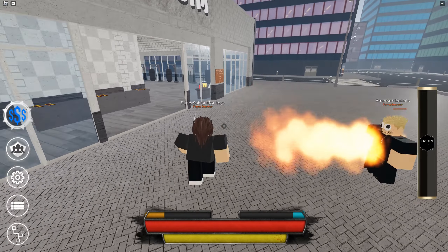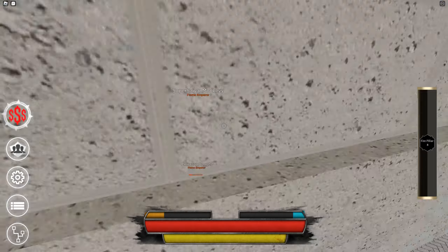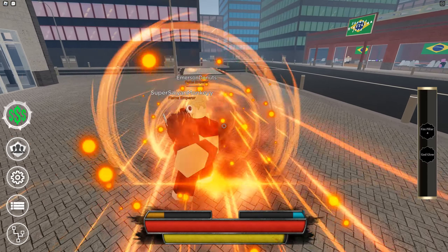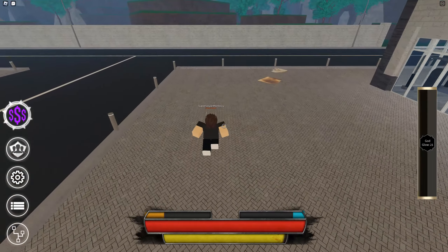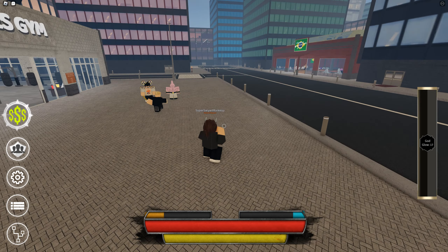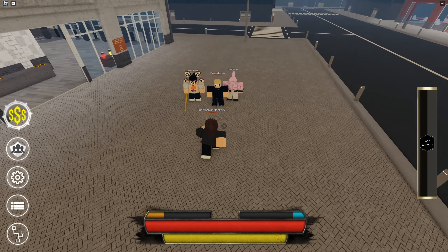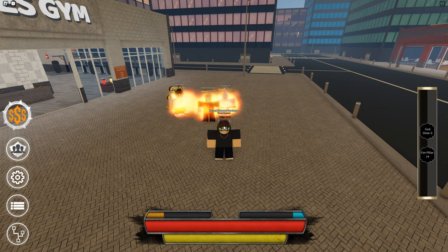All right, so now I'll see if it works on multiple people. So come out here. This relic — if you bought the Ace Boat and you have it, I'd 100% recommend equipping it because it's crazy. So this is on three people — it's damaging three people now, and it's pretty much just straight to half HP.